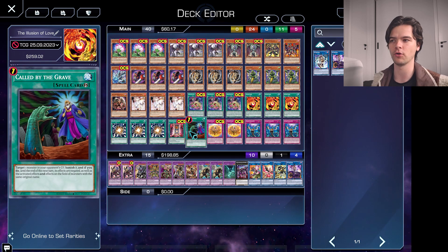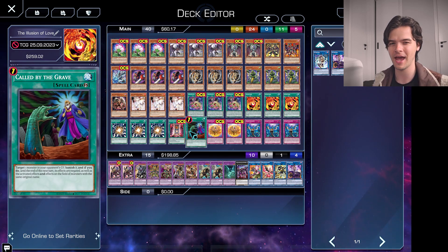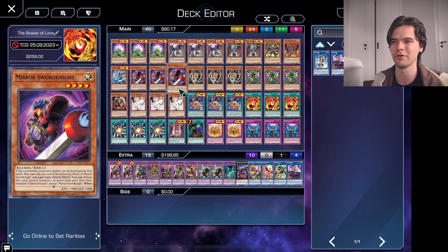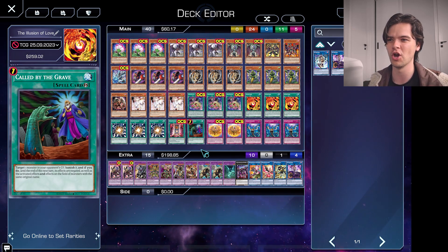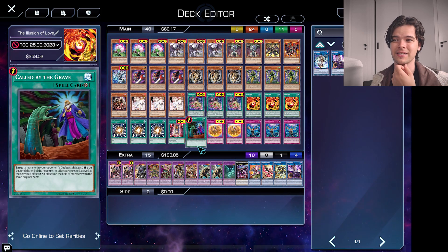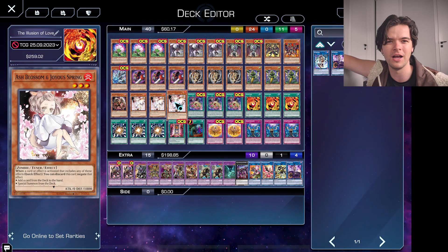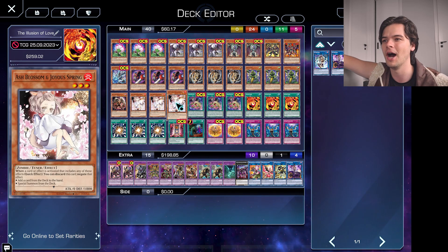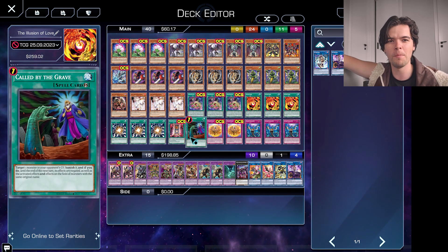Finally for our spells, we have one copy of Called by the Grave. This deck gets hit really bad by Ash Blossom, so having a Called by the Grave is an absolute must. Ash Blossom won't shut down the deck entirely but she can hit pretty hard, so you gotta have it. If we could run three I would, but Crossout Designator isn't really the go for this deck — it's too clunky most of the time. Three Called by the Grave I would definitely have because it doesn't have any cost. We could swap out even one Ash Blossom or an Eternal Favourite for another Called by.